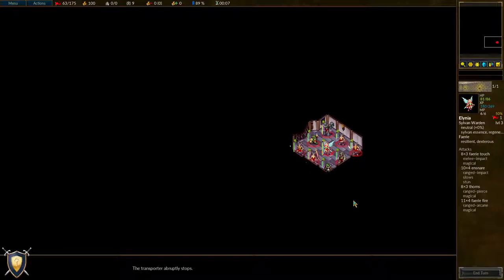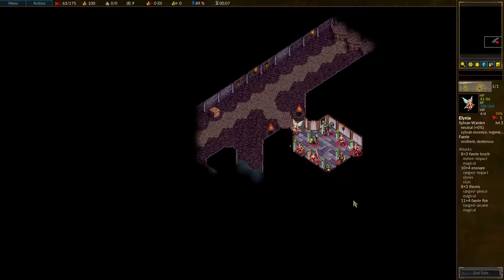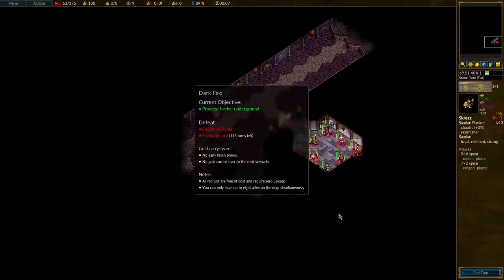We must all enter the transport room together — nobody should be left behind. All good. I can actually fit them all — I guess that's why you're only allowed eight units. The people who can only reach close-by squares are the ones I need to worry about. Yeah, we're good. Now what? The transporter abruptly stops — yes. I recognise this corridor. Onwards. Okay, we have to proceed further underground. We're not going to do that yet though, because this is where I'm going to take a break. Thank you for watching — see you next time.